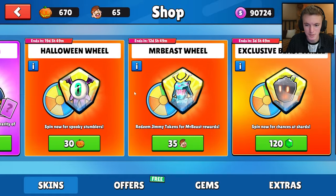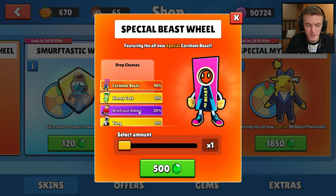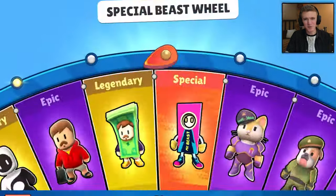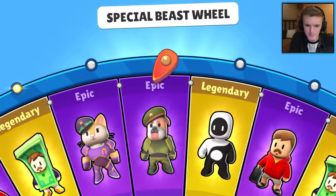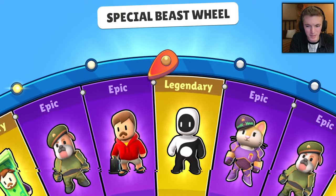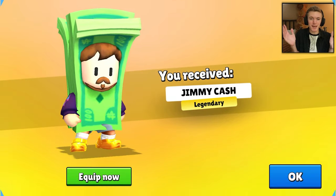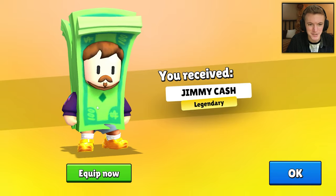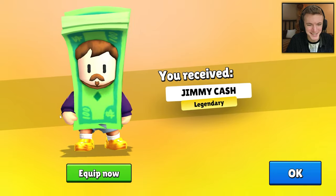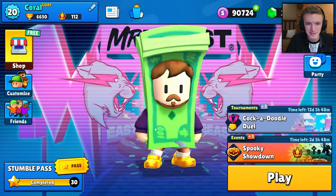I'm actually going to be spending a lot of gems in this video. I thought it was going to be pretty cheap, maybe getting lucky in four or five spins. My Stumble Guys luck has been pretty bad lately. Legendary — there we go! We got the second skin: Jimmy Cash. Look at that — it's just a big pile of cash, he's got his gold Crocs on. Love that skin — let's equip it.